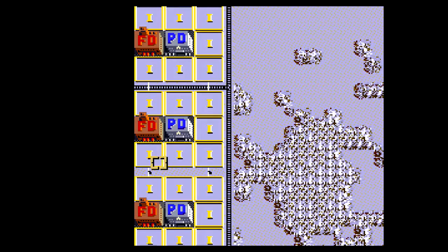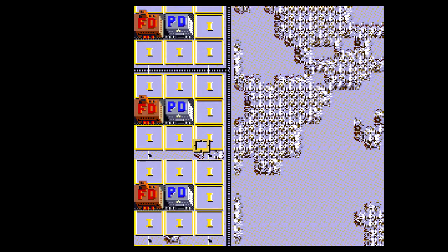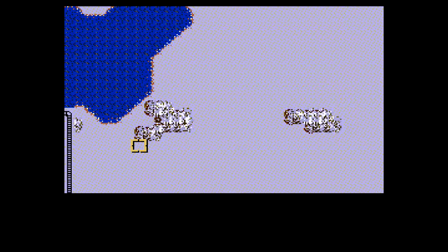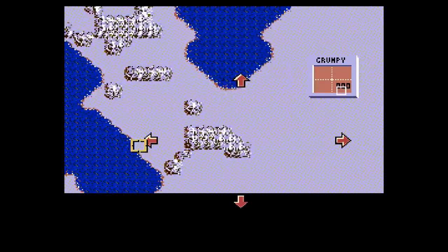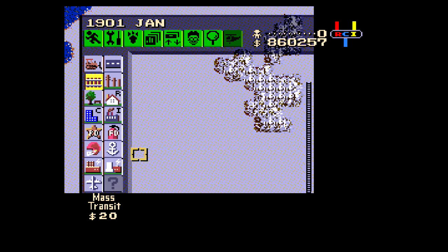Because then I can install things like a greenbelt zone. I don't have to build to the grid. This game is built completely to the grid, minus one row of pixels up and down. Knowing that I need to have a railroad there, I can go ahead and build — well, I can build more stadium, so it all looks uniform.